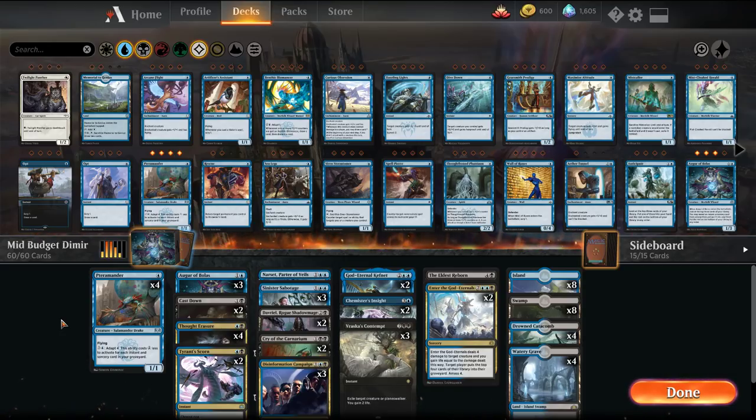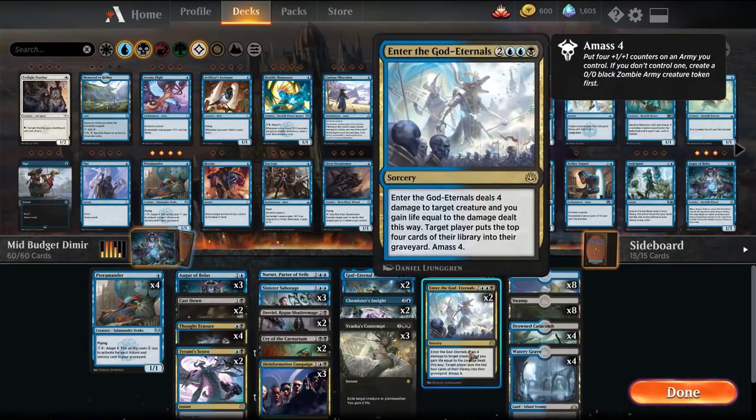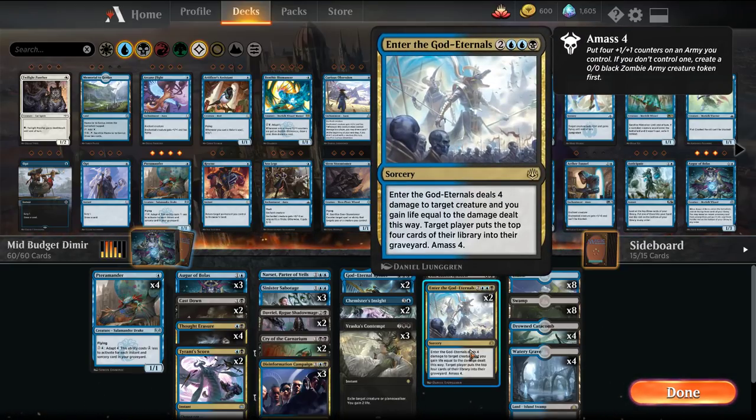So this version here is going to be a mid-tier build — the next upgrade in steps before you go to the full tier 5-0 list we've seen on MTG Joe. The real thing we're adding in is 5 rares and 2 mythics. We have 2 Enter the God Eternals, which is a pretty wordy card. It does a lot but it's really useful — it deals 4 damage to target creature.